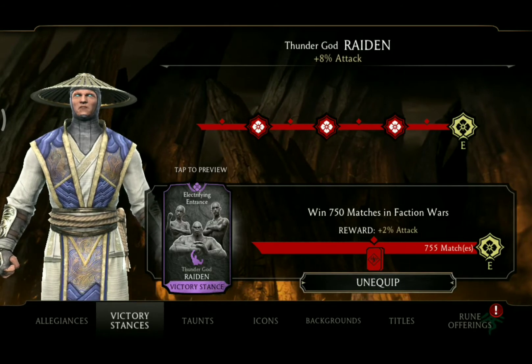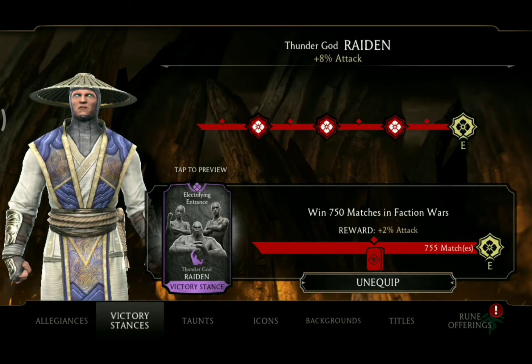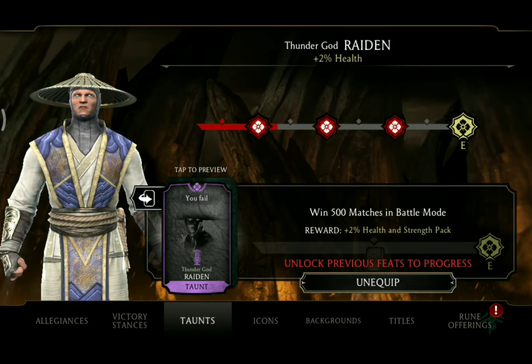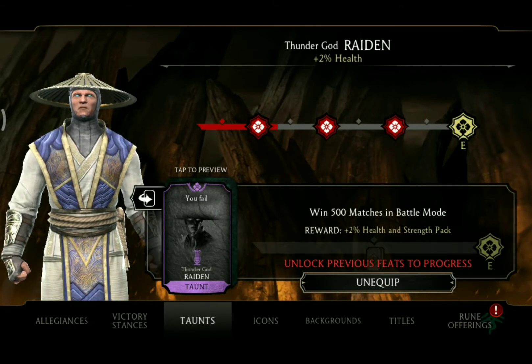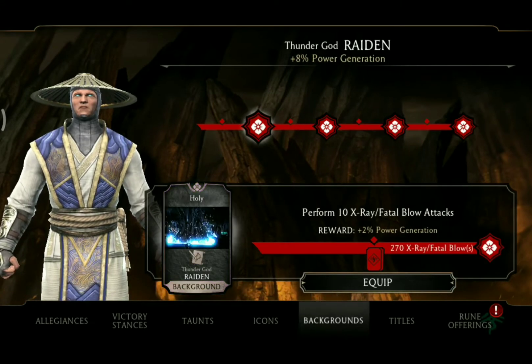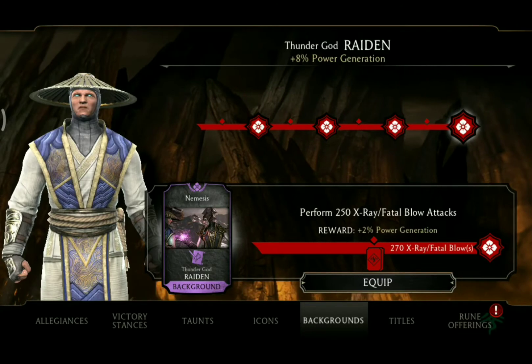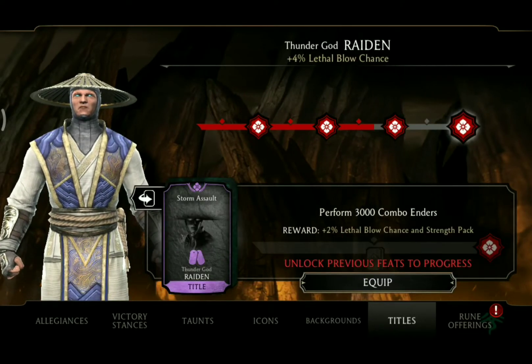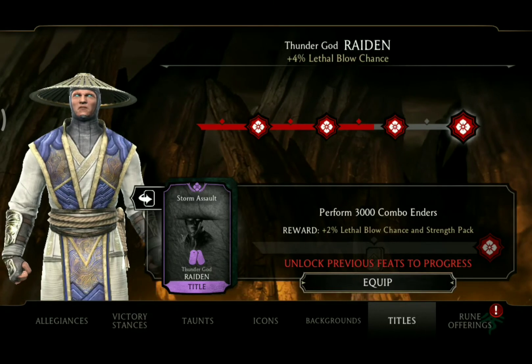For his victory stances he has to win 750 matches in Faction Wars. For his taunts he has to win 500 matches in battle mode. For his icons he has to knock out 500 Shinnok enemies. For his backgrounds he has to perform 250 X-Ray slash Fatal Blow attacks. And for his titles he has to perform 3000 combo enders.